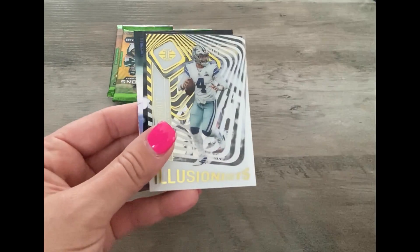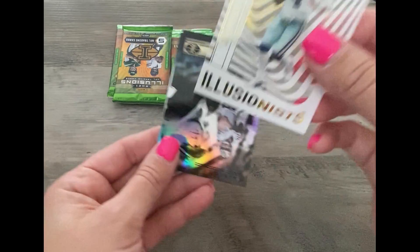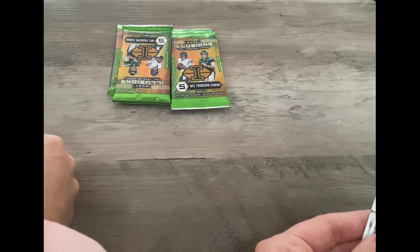Nick Chubb — oh, here's the Illusionist card! Who is it? Dak Prescott. It's kind of cool, it's the see-through set. Setting that one off to the side.